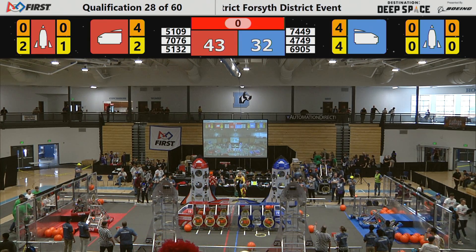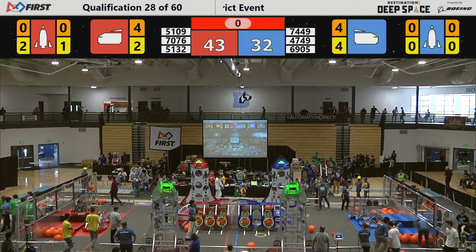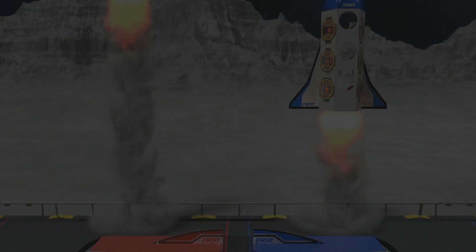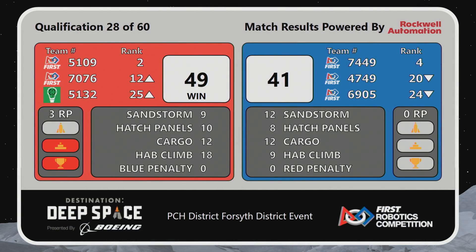Match number 28 now complete. We're waiting for the launch code — we're ready for launch. And it's the Red Alliance flying up into the upper atmosphere with a 49-41 victory. 51-09 maintaining their position at number 2, while the other two members of the Red Alliance move up in the standings. They also gained an additional ranking point for gaining more than 15 points in the hab platform area.